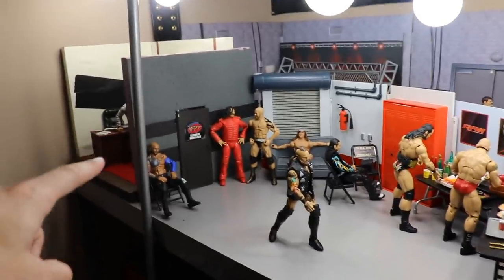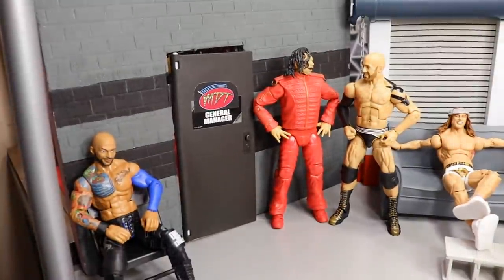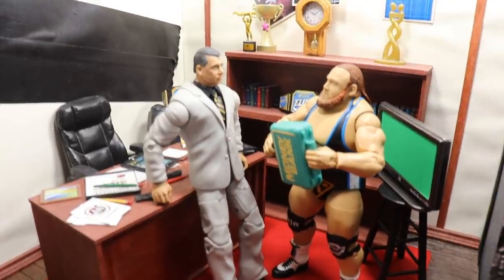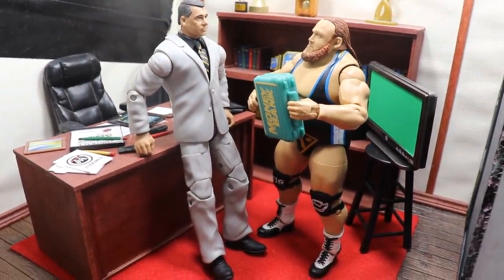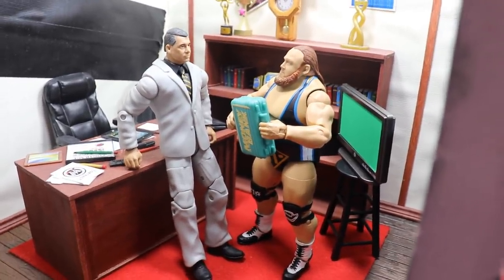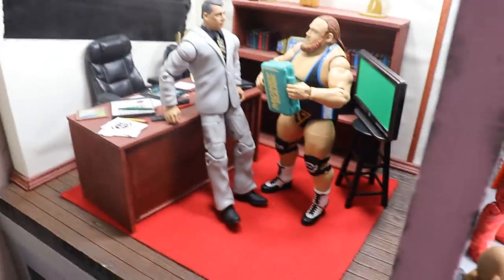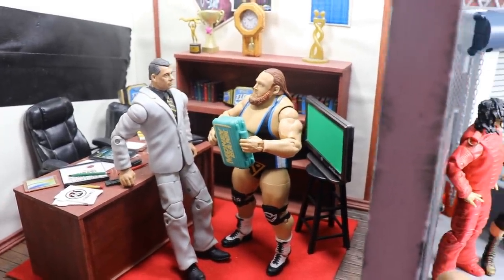We can start off in the GM's office. We've got a callback to the old MDT backstage area — the 'MDT General Manager' sign is right on the door. Right now it's Vince McMahon's office. I have Vince talking with Otis, who's holding the Money in the Bank briefcase. Otis wants to cash in, but I feel like Vince is just going to take it off of him and give it to somebody else — he just wanted the shock value and didn't really care long term.